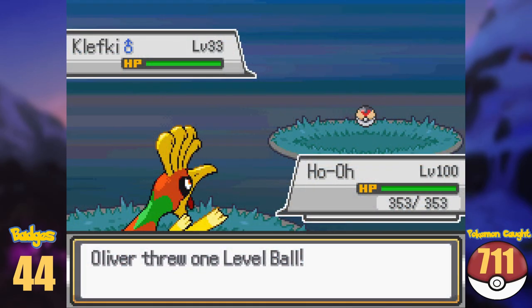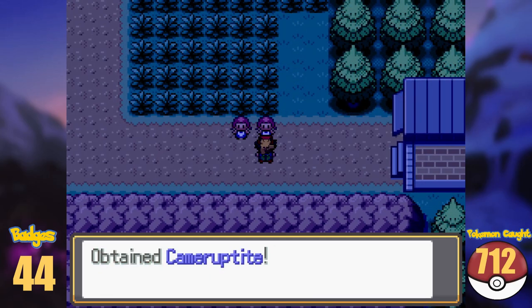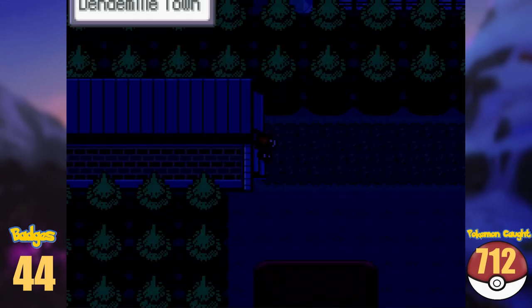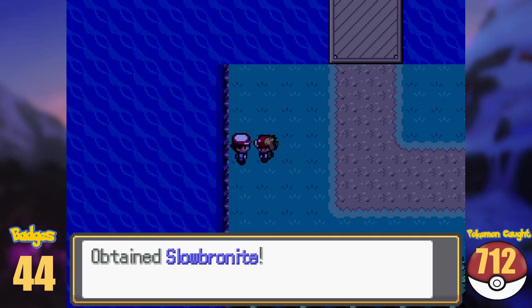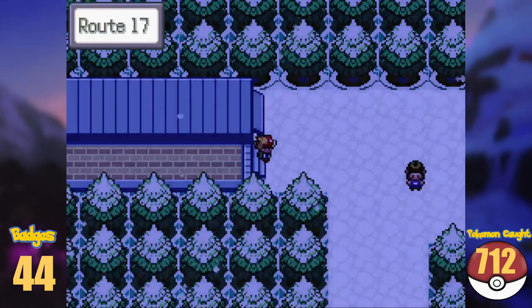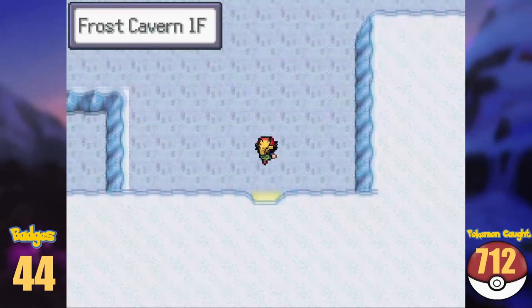On Route 15, I caught a Klefki, and two NPCs gave me the Sharpedonite and Cameruptite. The next city is Dendemille Town, and a fisherman here gifts us the Slowbronite. Apart from that, we leave the town immediately and find ourselves on Route 17. Nothing for us to do here, so we enter Frost Cavern.